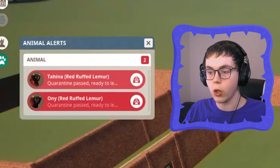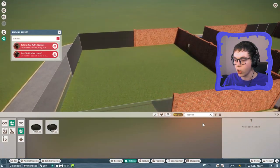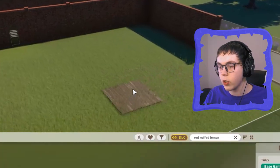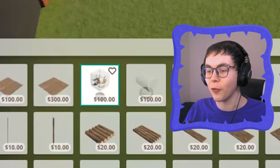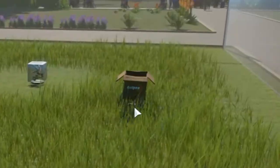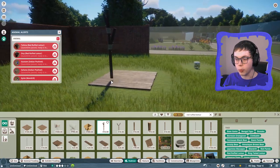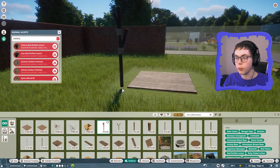Red ruffed lemurs are ready to go into their habitat, so we should try and make this one spiced up for them since I already have the peafowls figured out. It looks like they like themselves a feeding platform - let's try one out right in the middle. What other things do they like? Block of frozen fruit - they can have a frozen fruit block, that should be fun. A cardboard box - this is practically the best toy they have here. Climbable branch - yeah, we could definitely set some of these down, probably near the food tray.